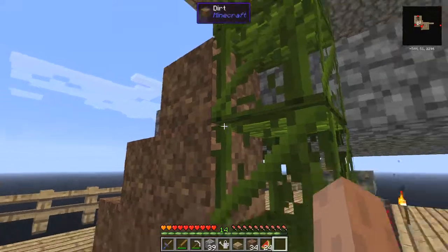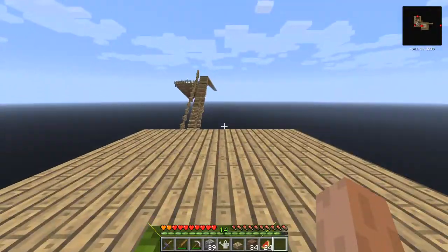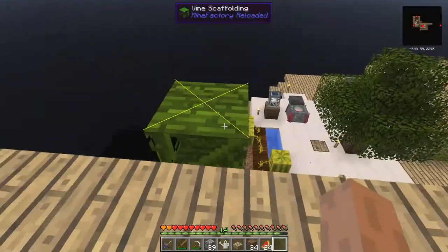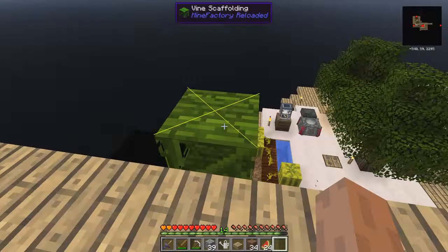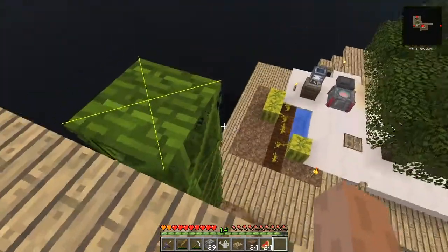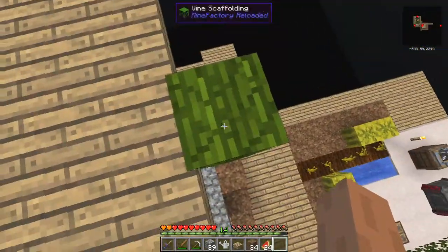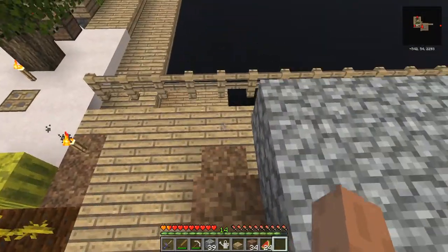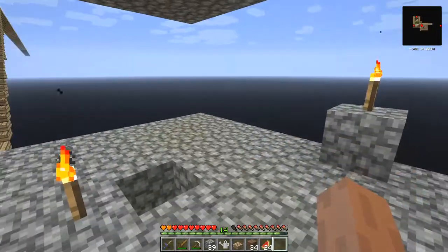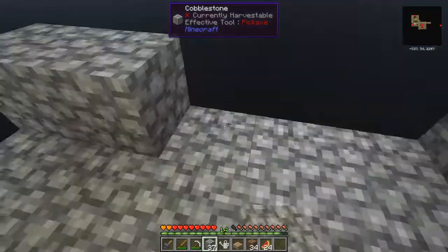That's eight, so you can simply just climb up these like climbing up anything. You come up to the roof - you'll notice there's a need for a torch on top but it's not nighttime so we're okay for the time being. And you just get down this way - you simply just walk down it. You have to be a little bit careful.